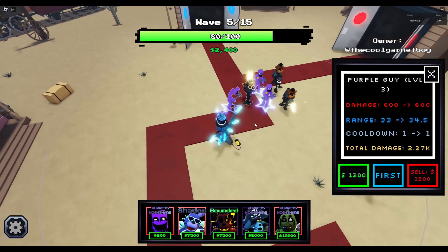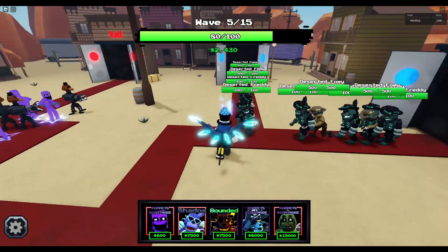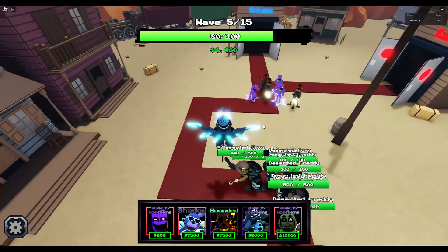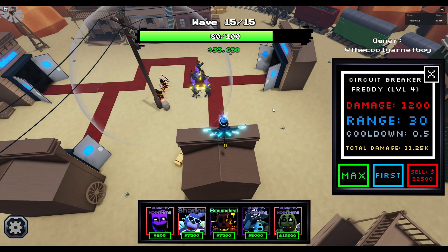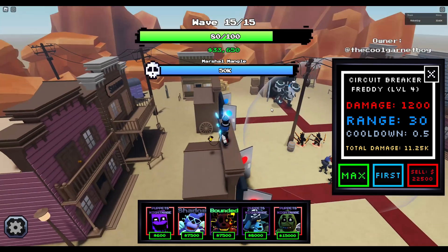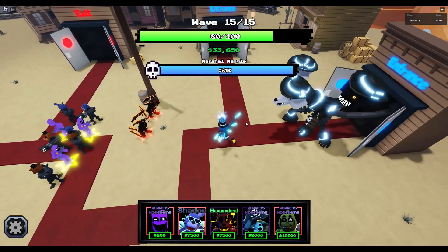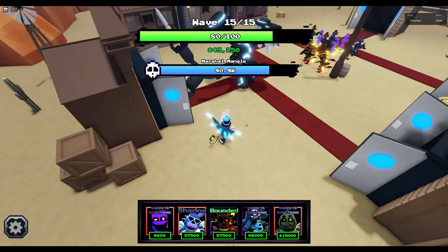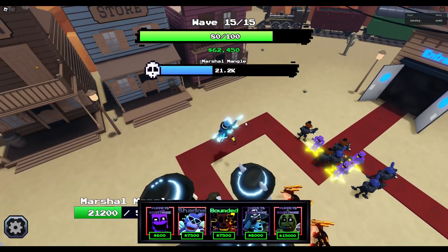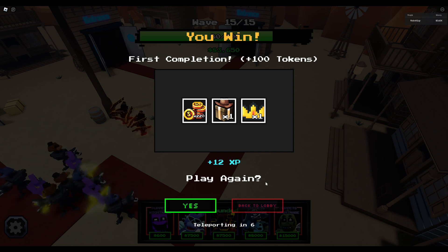Level three Purple Guys - it's good. Nothing new yet, just Freddy's and Foxes. Here comes the boss - it's Marshal Foxy with 50,000 health again! Why do all these bosses just have 50,000 health? Beginners can't even get past day one - it's supposed to be like a couple thousand. We got the reward though and now moving on to day five to see what it's like.